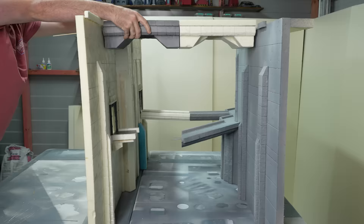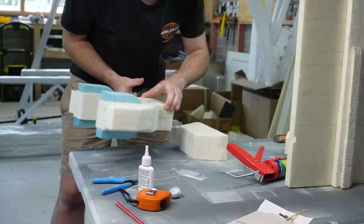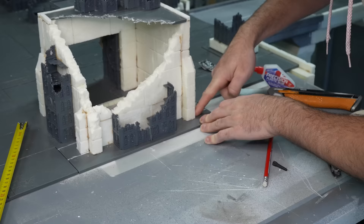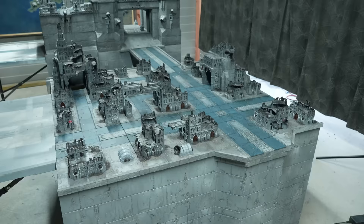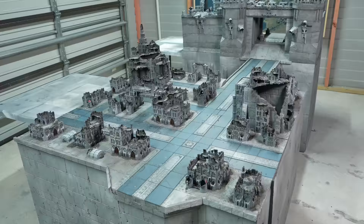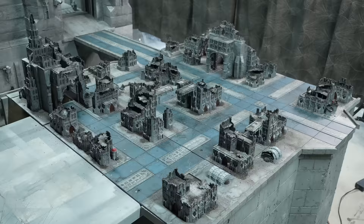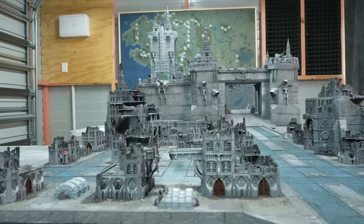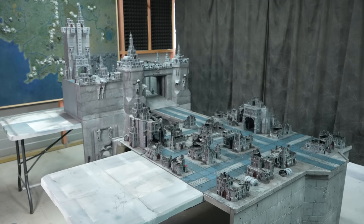In the last video we saw some absolutely mental progress, tripling the full size of the board. We doubled the width of the trench and the undercity, and finally built our ruined city sector, the centerpiece of the combat before the walls. And then, just because you've all been so well behaved, I gave you a little sneak peek of the first fully painted section of the Imperial Palace.